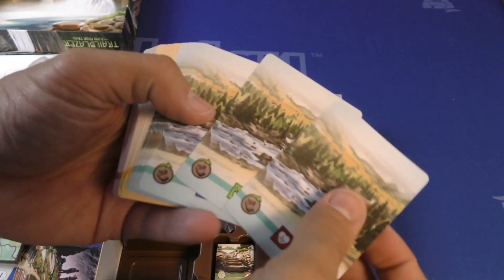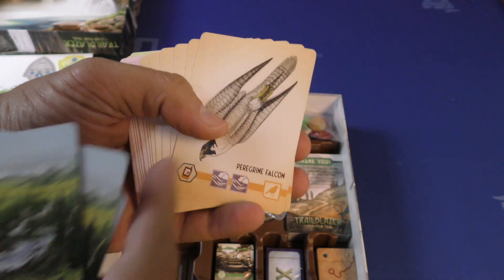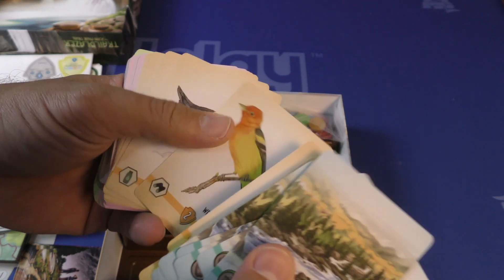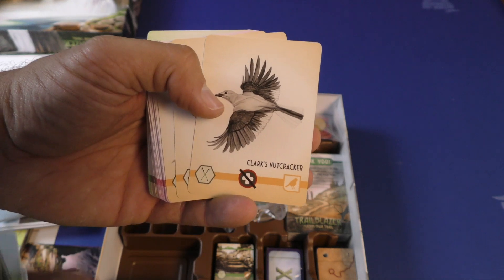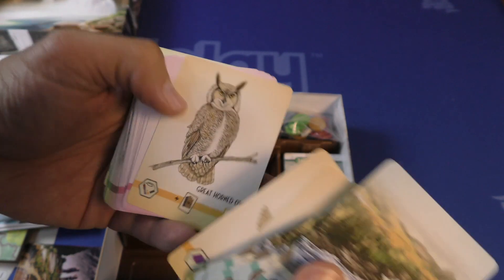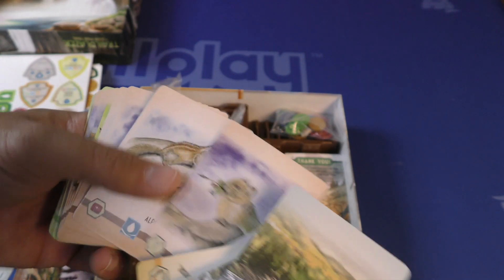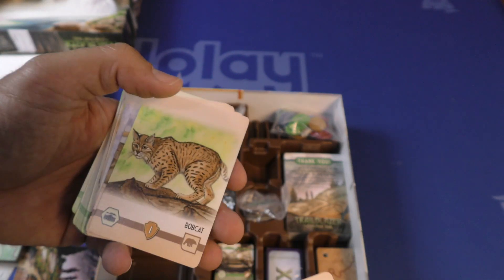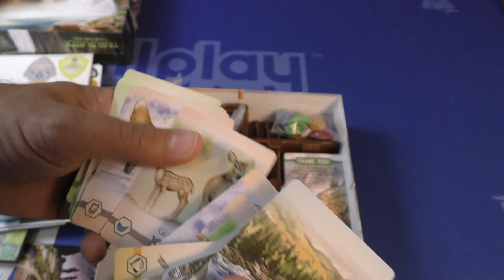Rafferty Creek. Wow. Peregrine Falcon — I actually met a kid on the Dice Tower Cruise named Peregrine, and I was like, is it after Lord of the Rings? He's like, no, the Falcon. I'm like, that's even cooler. These are really good — different styles of artwork. Pika — pika pika! I didn't know that was a real thing. I am learning lots of stuff today. Mountain Bighorn Sheep. California Mule Deer.